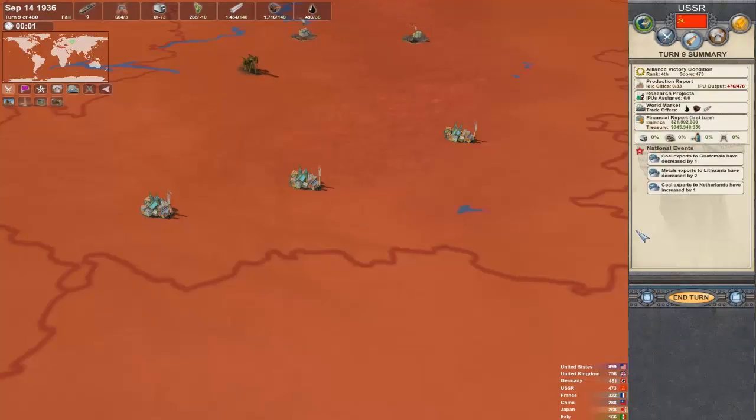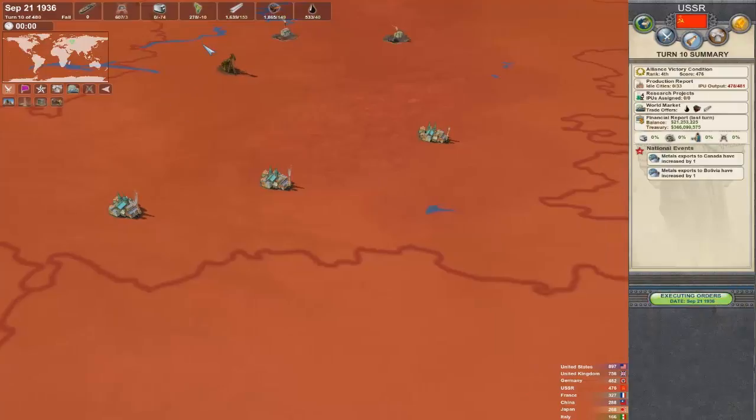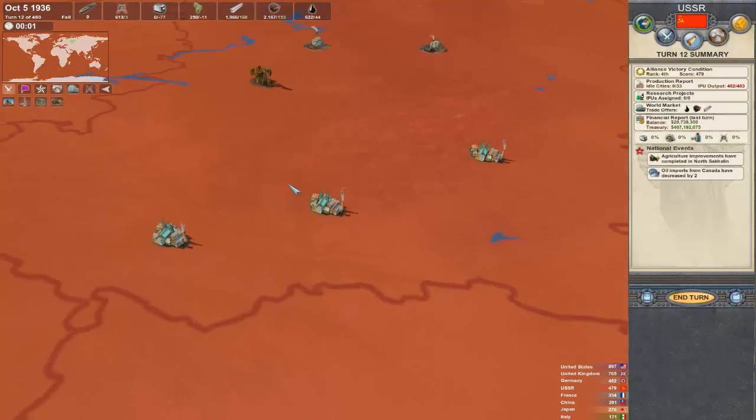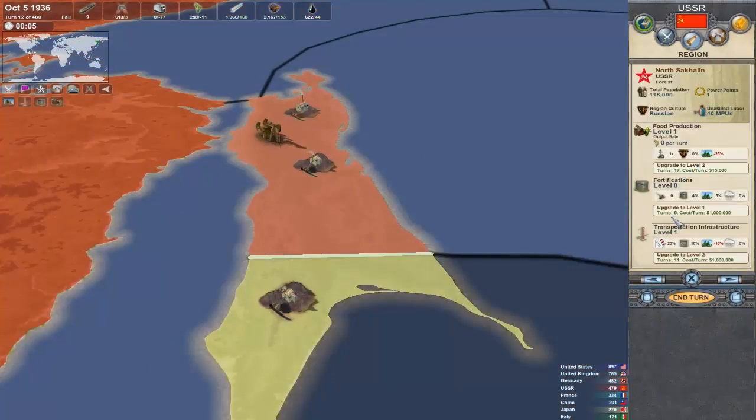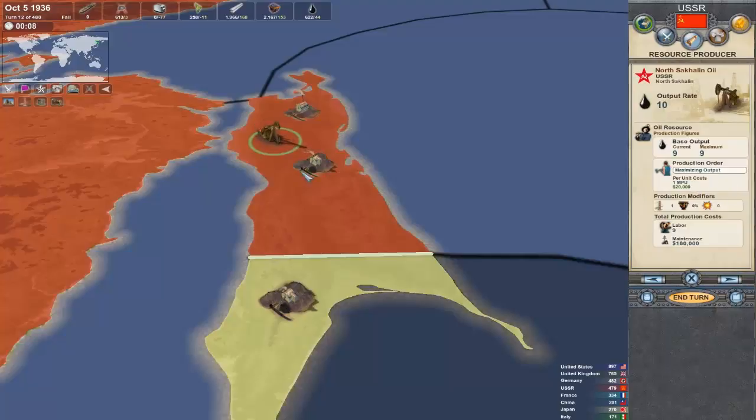Minus one again, so now we're down to negative ten food. As we keep ending turns, we can watch very slowly the food pool change — minus eleven, and so on. Of course we're going to keep trying to upgrade stuff and hopefully that'll make up for the loss, but there's no guarantee that it will.